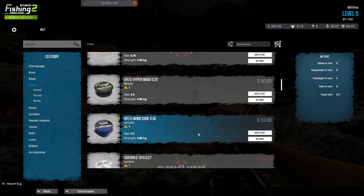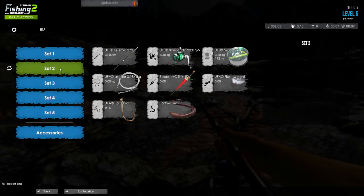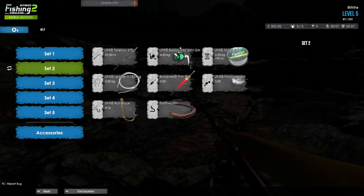So try out the soft bait — I've had a lot of luck and fun using that specific lure over any other. Again, it's the UFA Twister 8cm, it's got a black body and a red tail — absolutely fantastic for catching fish, especially in the first two areas of the game.